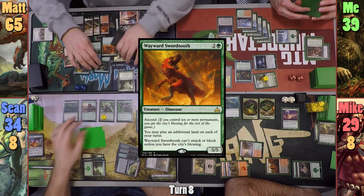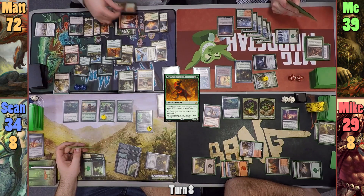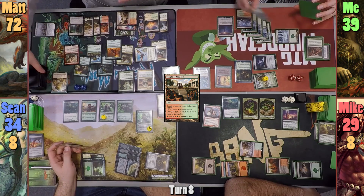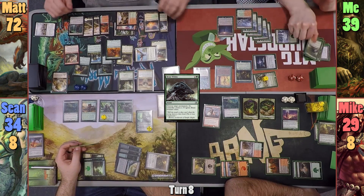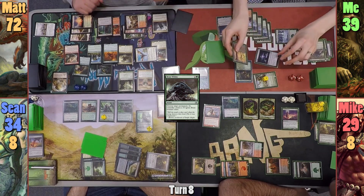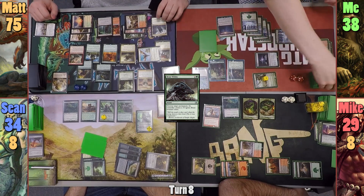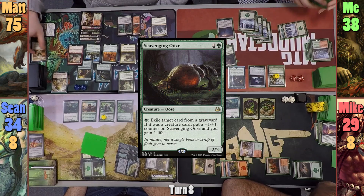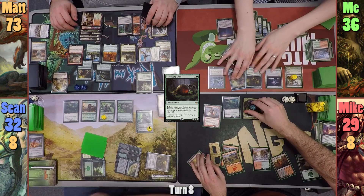Matt casts Wayward Swordtooth in his second main phase, gaining another seven life and gaining City's Blessing. He plays a Temple of Abandon and scrys. At the end of Matt's turn, I cast Beast Within to destroy Mirari's Wake, but Matt responds by floating six mana and having Sakama blow up my Gaia's Touch and Mike's Awakening Zone. I crack Wooded Foothills again to find a Snow-Covered Forest and gain an Elemental token. During my main phase I cast a Scavenging Ooze and pass to Mike.